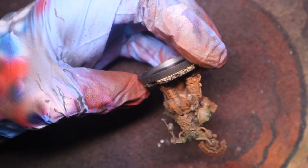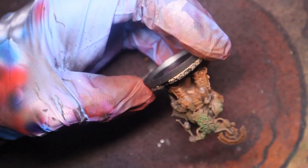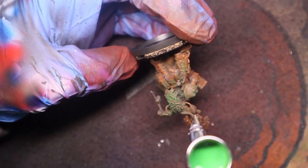As we're spraying this on, we're just being mindful not to cover up our Dune Ball Brown. We do definitely want that in the shadows, and just little bits of it poking through. That'll help for later on when we're adding our rust.